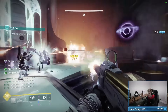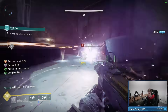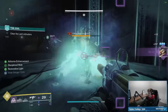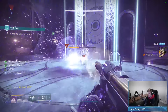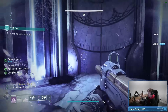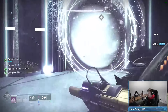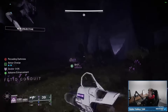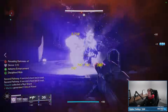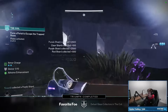Let me show what Child of the Old Gods does for grenade energy. After throwing both grenades, I'll shoot the Child and let it drain an enemy — watch the grenade icon slowly tick up. It's really nice on tankier targets: the Child siphons them while you're firing rockets or Conditional Finality, and your grenade energy just steadily refills tick by tick. So we'll also be weakening enemies constantly.